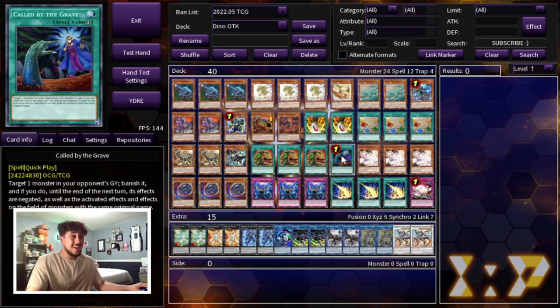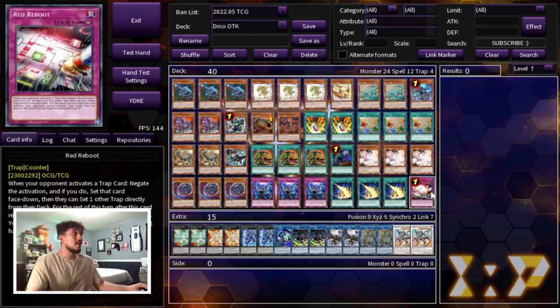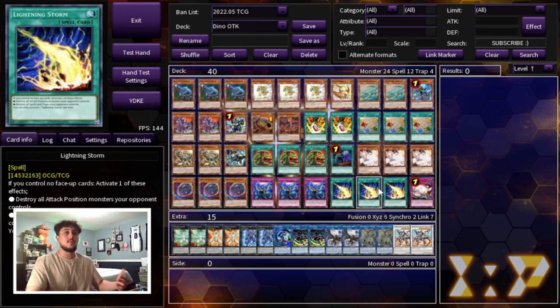We're playing one Called by the Grave. Then we're playing a lot of hand traps and going-second cards, because we're maximizing our efforts to go second and OTK. We're playing three Ash Blossom, three Nibiru — Nibiru is really good in this format and in an OTK deck because it puts a body on your side of the board that can deal damage while also breaking your opponent's board. Then three Infinite Impermanence, three Lightning Storm, and one Red Reboot. Lightning Storm covers back row matchups, and also monster matchups — for example, forcing a negate on Lightning Storm in the Swordsoul matchup.